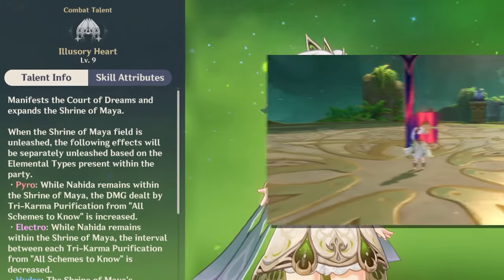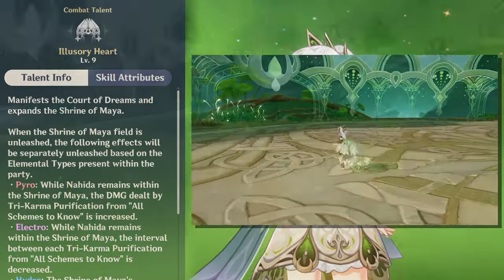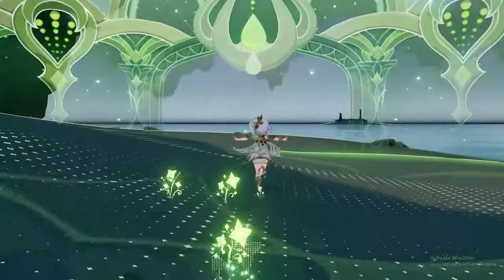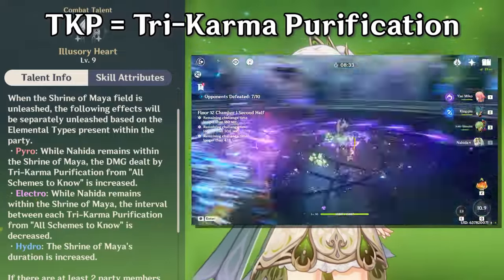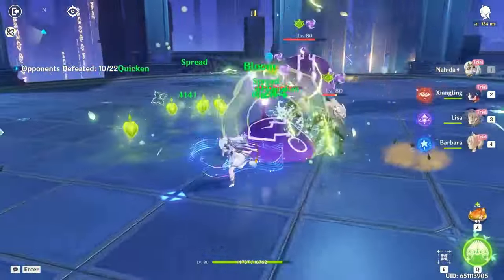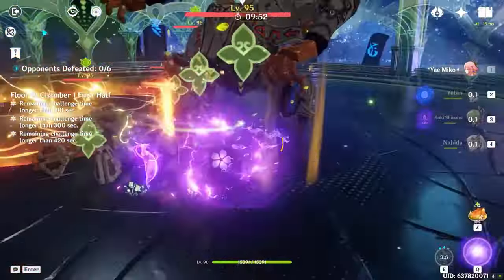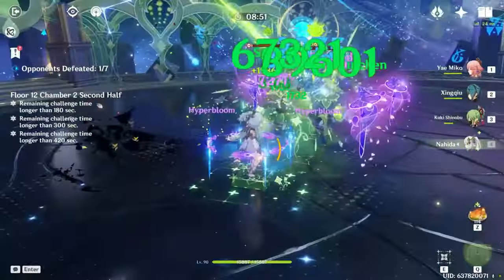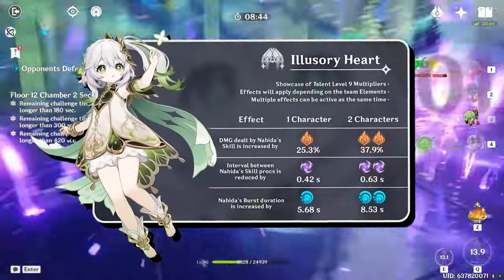Moving on to Nahida's Burst — activating her elemental burst, Illusory Heart, will manifest the Court of Dreams and create the Shrine of Maya. This ring applies different buffs according to the elemental types of your team comp. Pyro characters increase TKP's damage. Electro units decrease the time between Tri-Karma Purification trigger intervals, which basically means our favorite Radish's little seeds will activate faster. Hydro units increase the duration of your burst, allowing for longer uptimes. These effects will last even if Nahida is off field as long as the characters are within this gigantic ring, and having two of the same element further increases these effects depending on talent level.